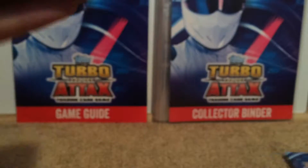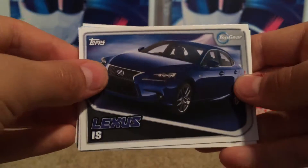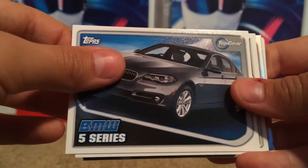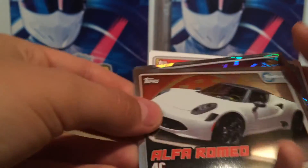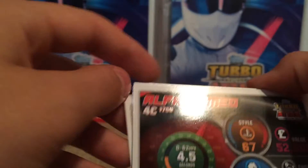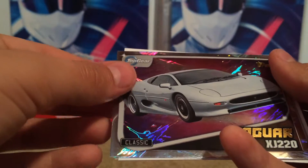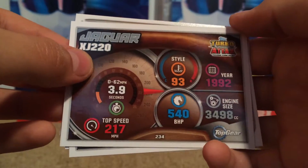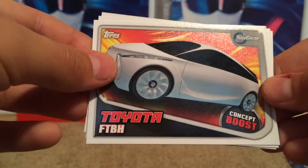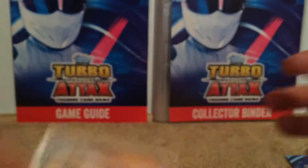Let's get on to the next pack. I'm going to try not to damage the backboard because I'll hopefully use it for future openings. We get a Lexus, the BMW 5 Series, the Renault Clio, the Alfa Romeo — let's have a look at the back. We get the super shiny Jaguar XJ220, which is a classic — there are the stats.